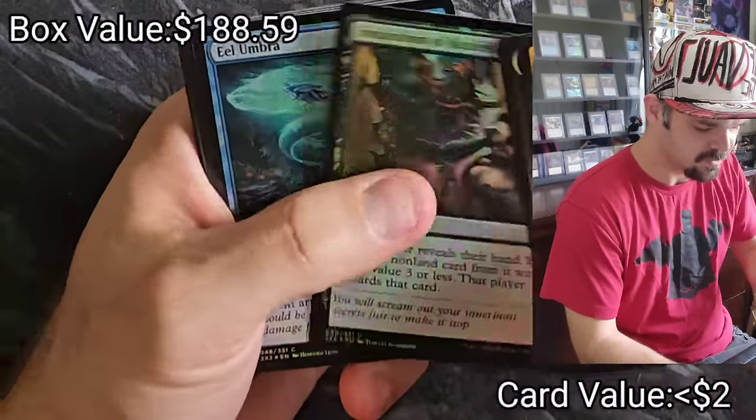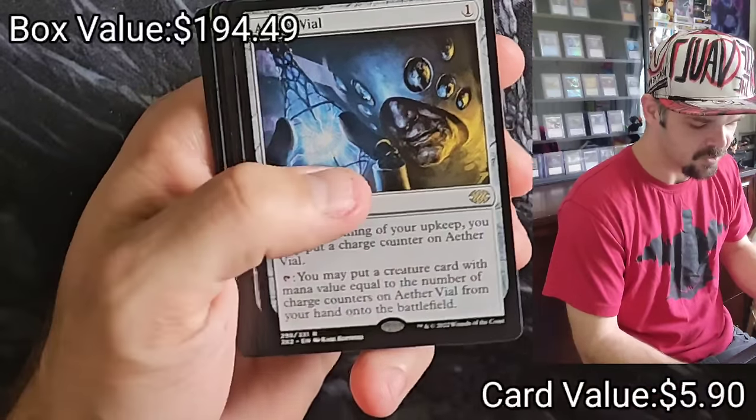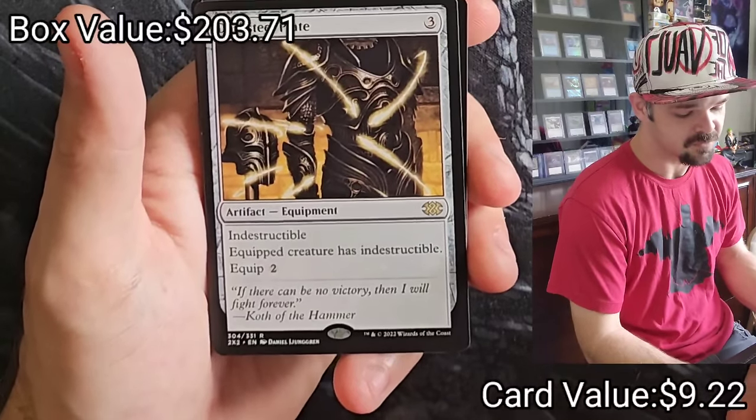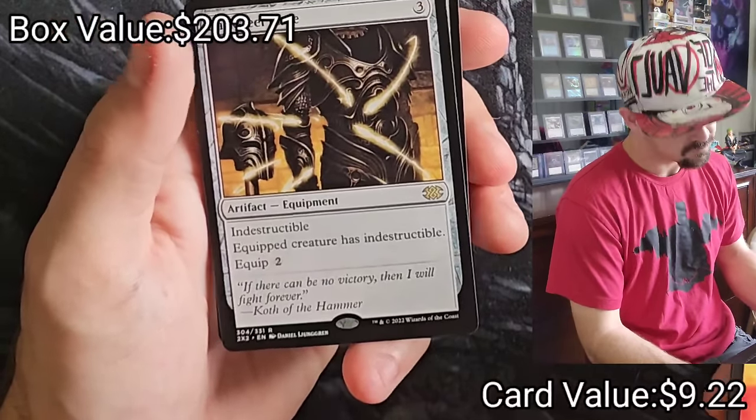Inquisition of Kozilek — good card. Eolumbra, Aether Vial, Darksteel Plate — super solid card, equipped creature has indestructible, costs 3, equip cost 3 — super solid.